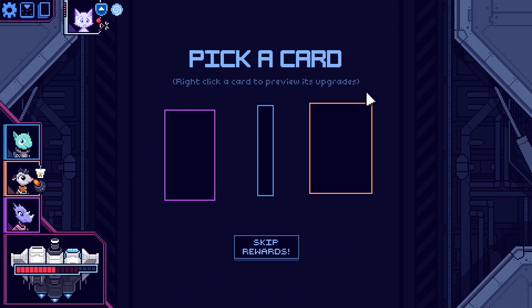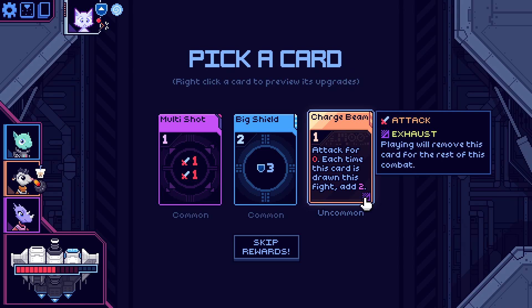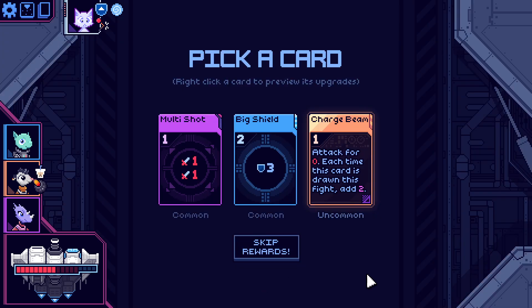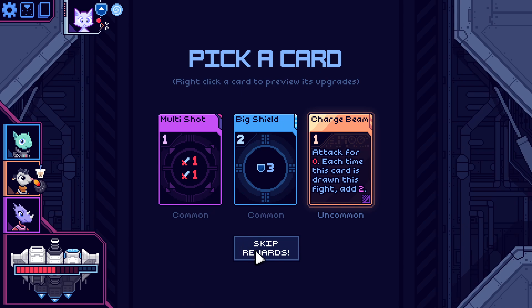Post-battle rewards: multi-shot, big shield, and charge beam — attack for zero, each time this card is drawn this fight add two damage, but it exhausts. Going to skip this and head to the question mark instead.